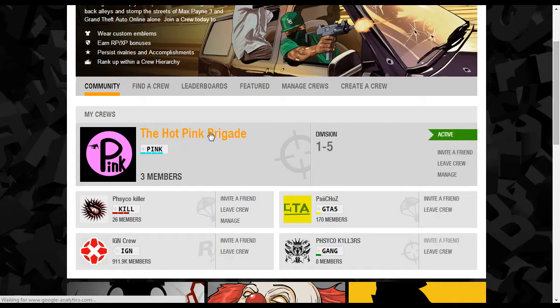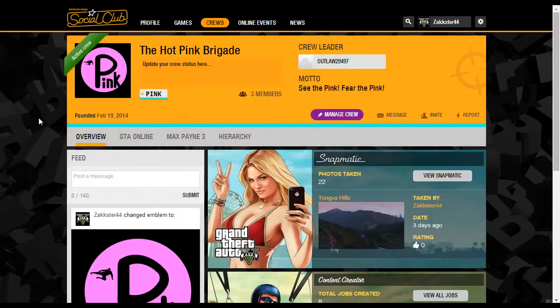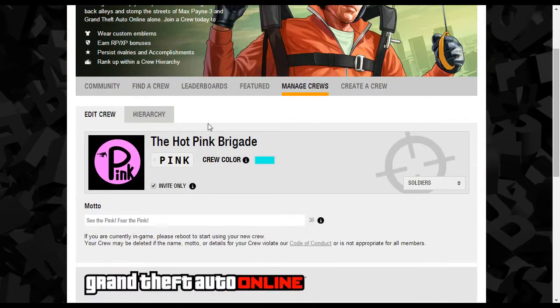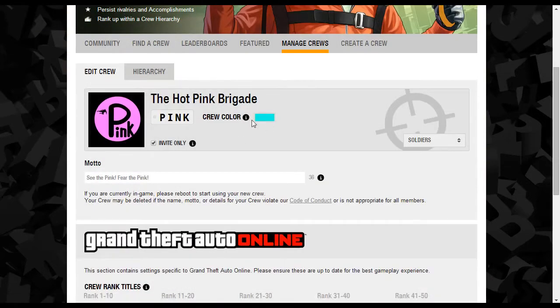You want to go to your crew. Once you click on your crew you'll be taken to this page where you can hit Manage Crew. When you hit Manage Crew you will be taken to a new page, and right here is what this whole video is about — the crew color.